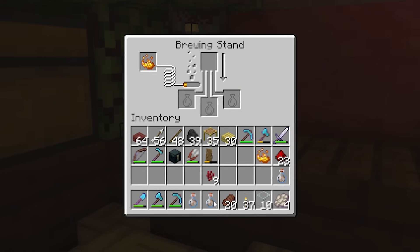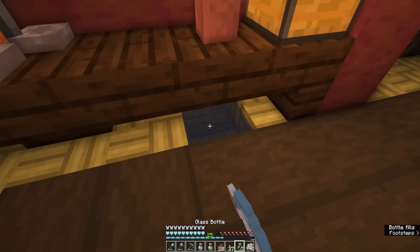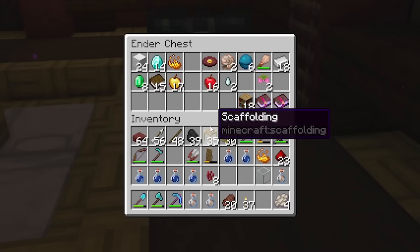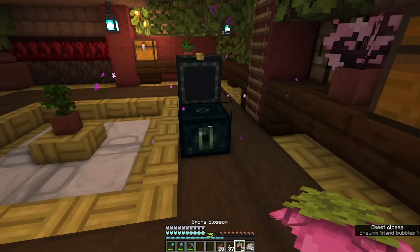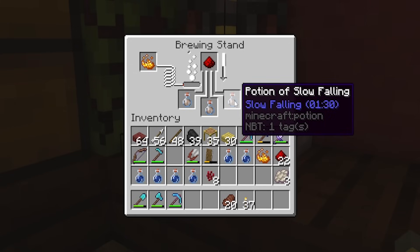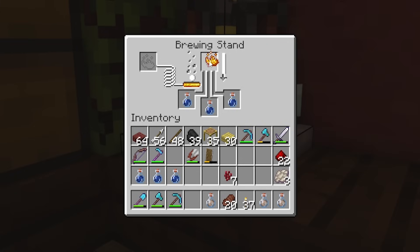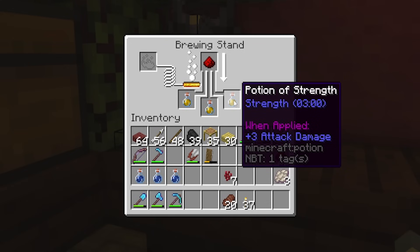Four minutes of slow falling! We're going to create more glass bottles and fill these up to make some more potions. We'll do another round of slow falling potions and then switch to making our strength potions. Using the nether wart to make another awkward potion and then using the blaze powder to make the strength potion after that. We've got our awkward potion, so let's add in the blaze powder. And with redstone dust it lasts a total of eight minutes.